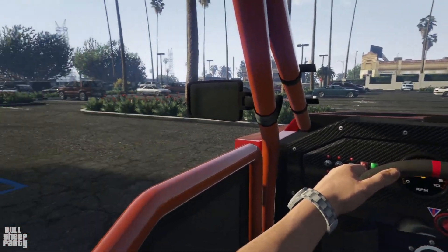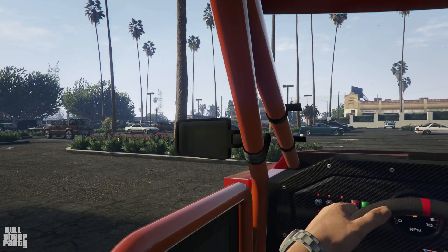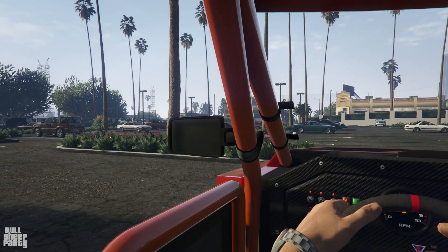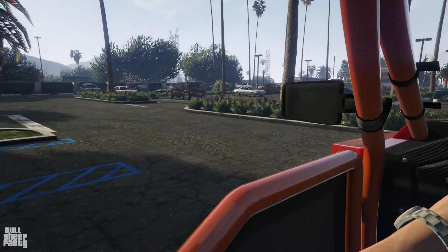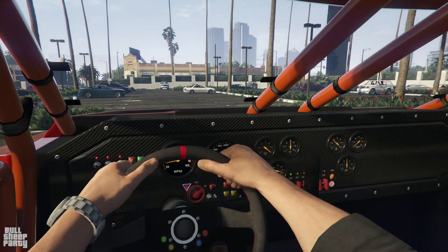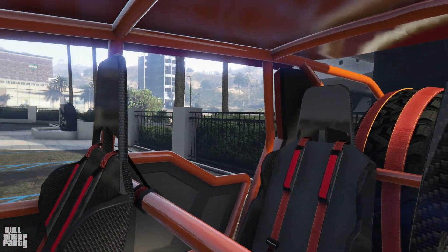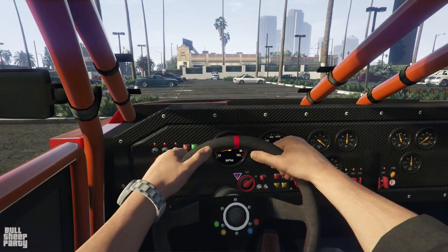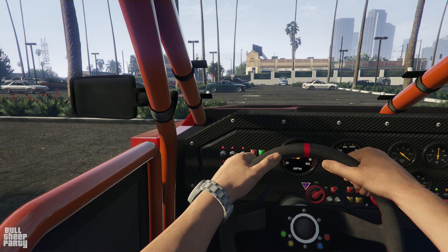Here we are inside the Draugr. The first disappointment I have is that this is supposed to be the extreme super duper edition of GTA Online — why don't we have working rear view mirrors? This is the PlayStation 5 version of a game that came out on PlayStation 3. I'm just saying. In terms of the interior it looks really cool, though I can't see the fire extinguisher slash nitrous oxide thing so I can't really confirm what it is.